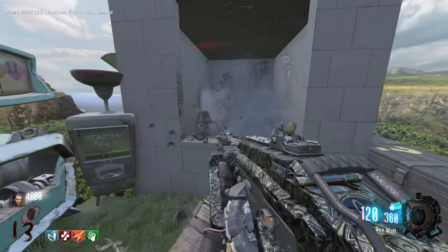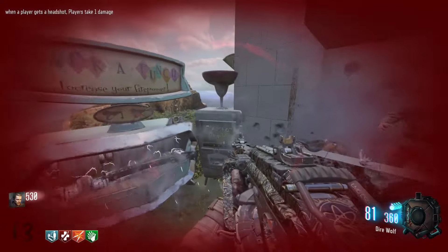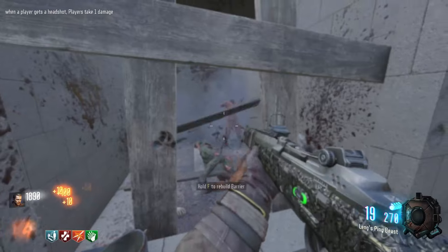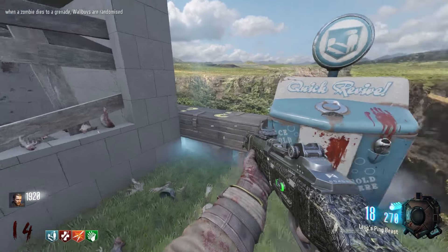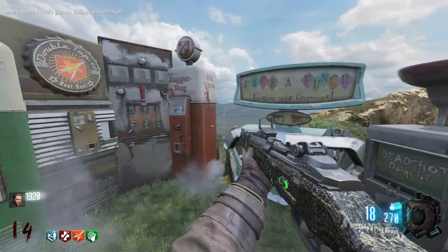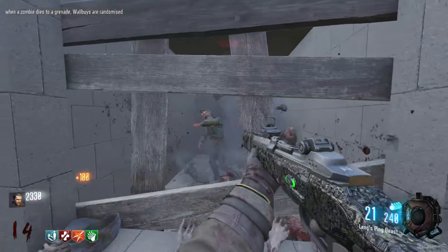That was close. Let's upgrade this thing. Oh, that was too close — that was way too close. That was the first close call we've had. I think definitely rebuilding these barriers is going to help. We've got a lot of wall buys randomized, which doesn't actually cater to us at all, so it's quite nice. This is kind of just like a normal round now. I think the round goal is most likely going to be 25. I'm sure we can smash that though.